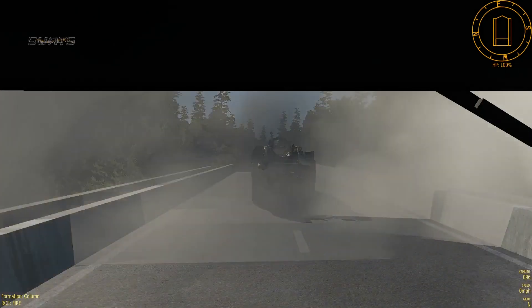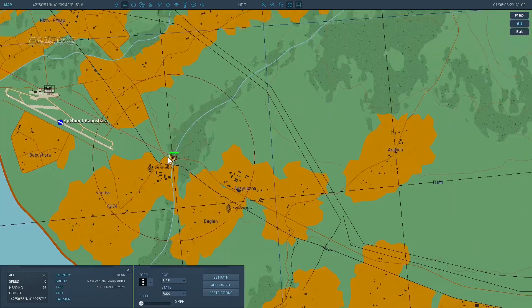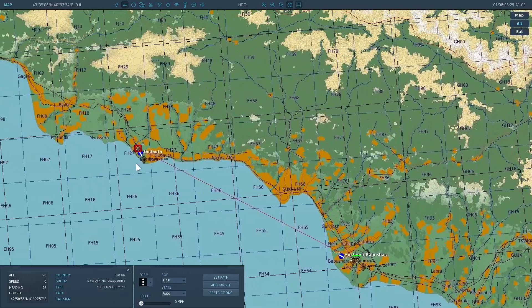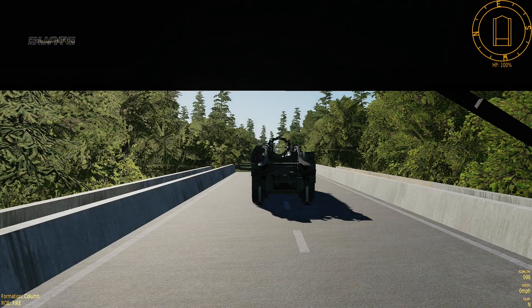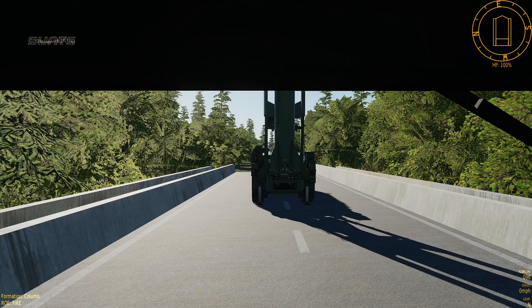There we go. Let's go to the F10 menu again. Zoom out. Move up to the first target point, click on it, and press stop fire. Then go back to your vehicle and wait for the missile to load. There we go.